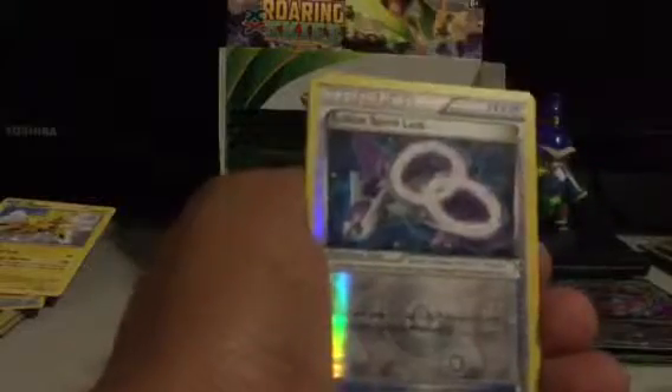Next pack. Dustox, Winona Reverse, Winona Trainer, Rayquaza Spirit Link, Exeggcute, Fletchling, Pikachu, Peta, Bagon, Latios Spirit Link Reverse, and Carbink is my Rare.